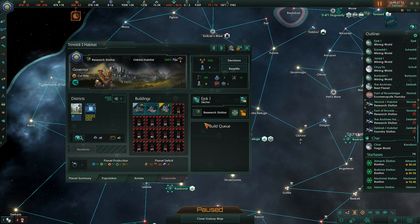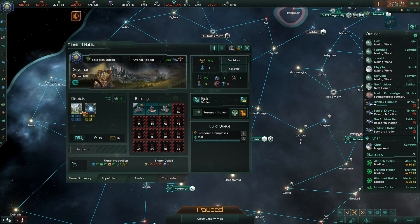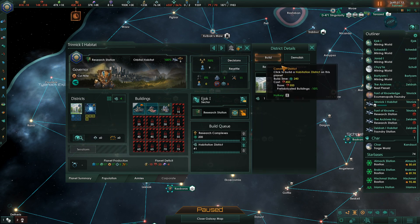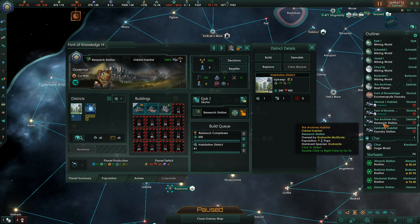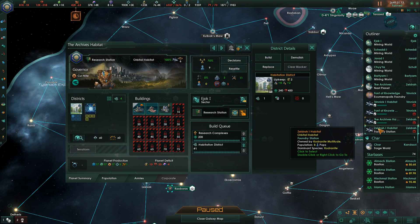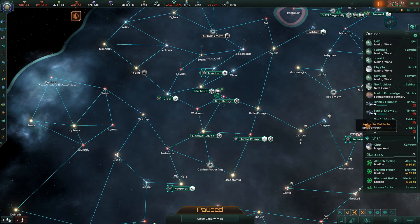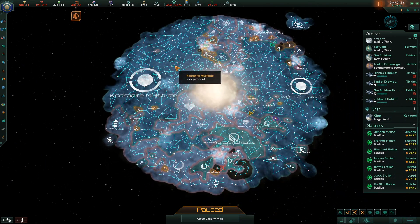For these stations we just need jobs. We could upgrade to a research complex and build a habitation district for each to solve those issues. And there are all of our worlds done. Next we need to evaluate our star bases.